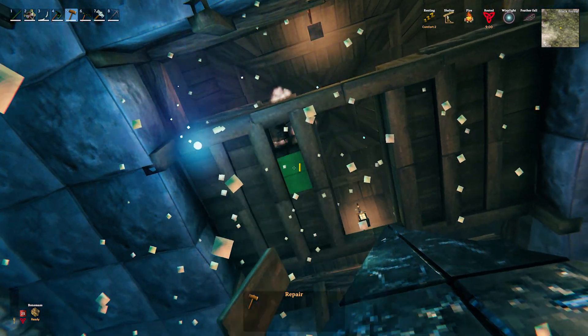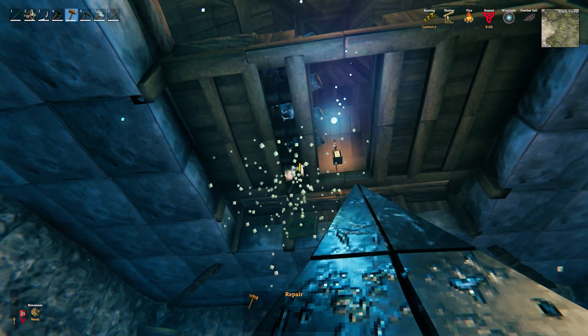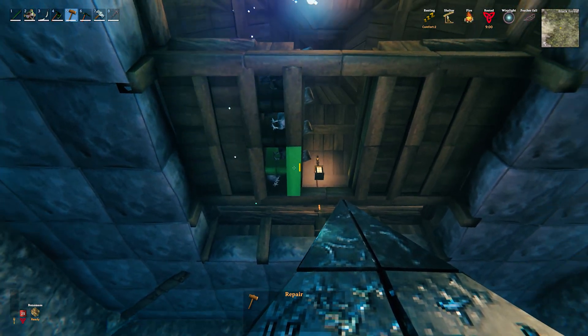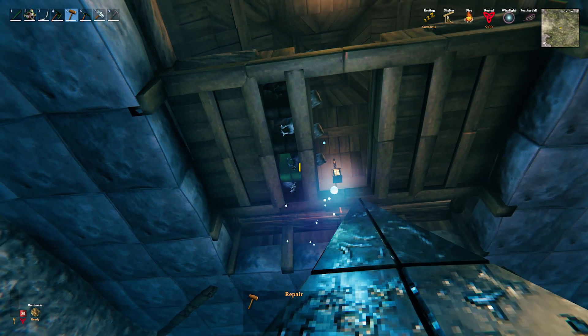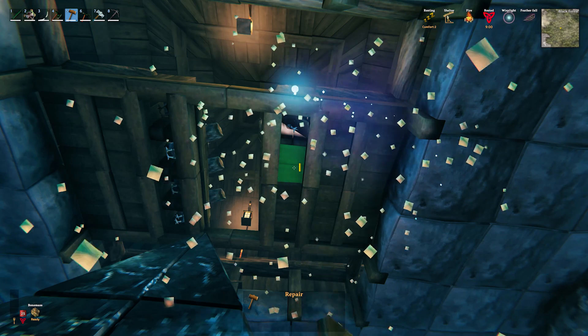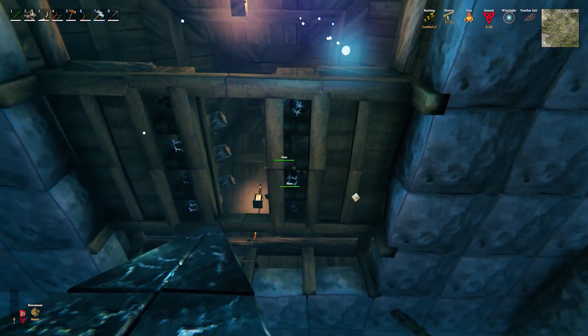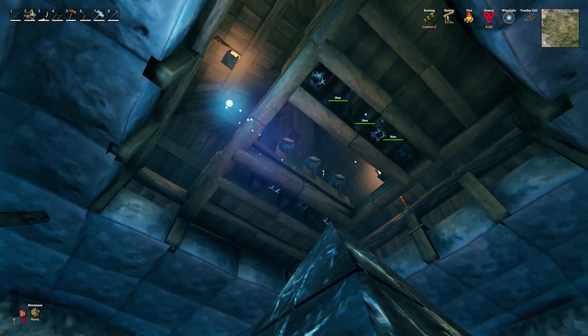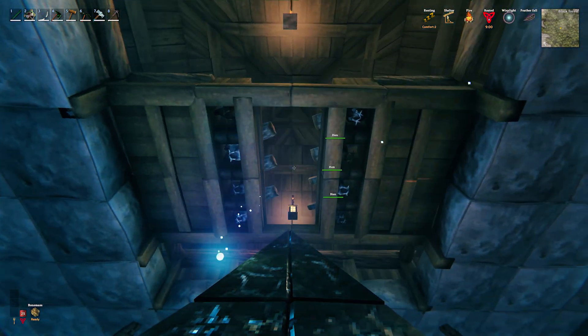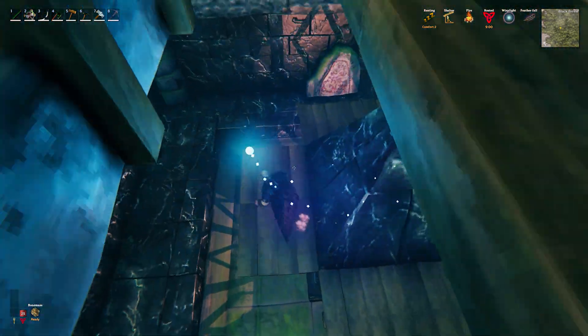I'm going to delete the floors now, and you will see that the chickens are going to stay up there. They might tilt for some people — if you see that your chickens are angled, don't worry about it. Just go check and give them food; they should normally pick up food no matter how they are angled. The chickens are there, you can see they don't fall through, but if they drop an egg it will fall through the hole.